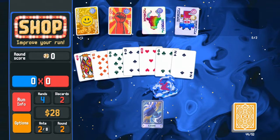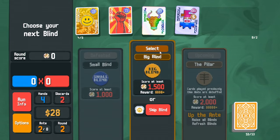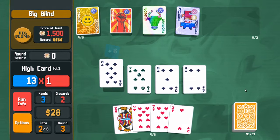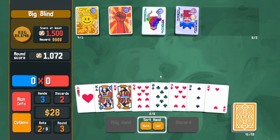Add Enhanced Stasis — why not. Next round, once again I'm intentionally playing a bad four-card hand to power up Square Joker, which increases chips when I play a four-card hand.